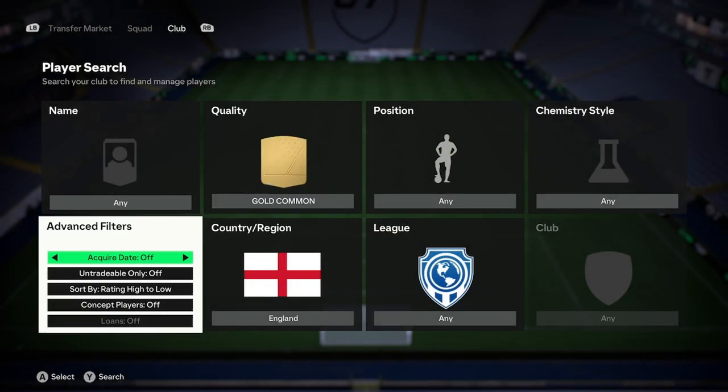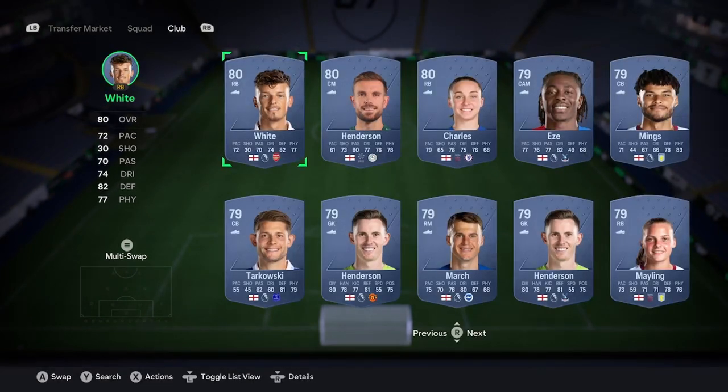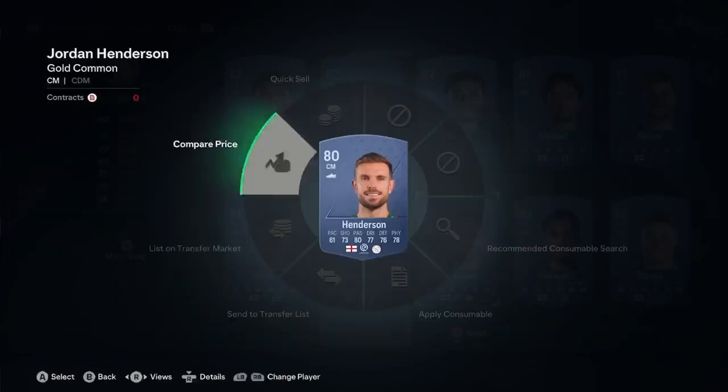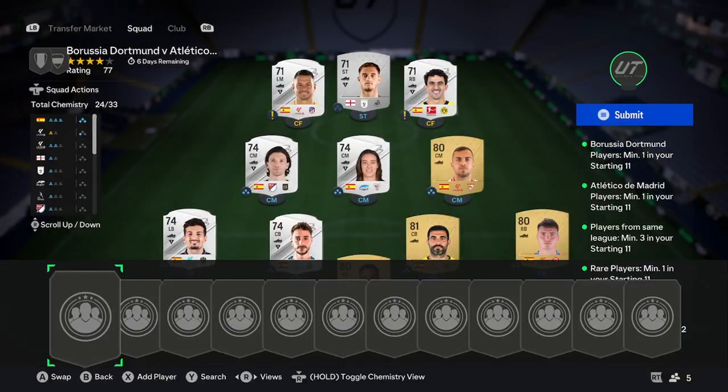Go to Gold Commons with England and search by concept. There's a lot above 80 rated, and you're going to want to buy four cards above 80 rated that fit in position on this team. Make sure you're not paying more than 600–650 coins per card. If you can't find four players for less than 650, choose a different nation and go again. For example, you can pick up a Henderson for around 600 coins. Pick up four of them in position — that's your first step.